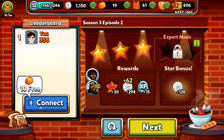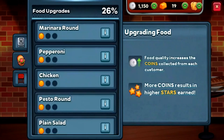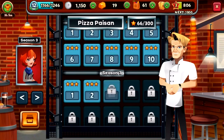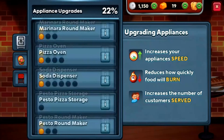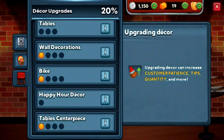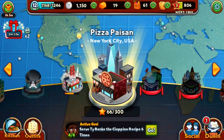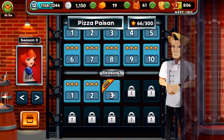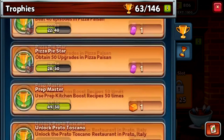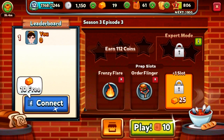120 coins added to the bank. We don't have anything recommended for upgrade as of yet. We have only two more of those VIPs left to serve, and then it's group goal completed. So we'll use the Frenzy Flare and the Order Flinger one more time. We might even complete another achievement - we only need one more VIP boost, but I'll use two anyway.